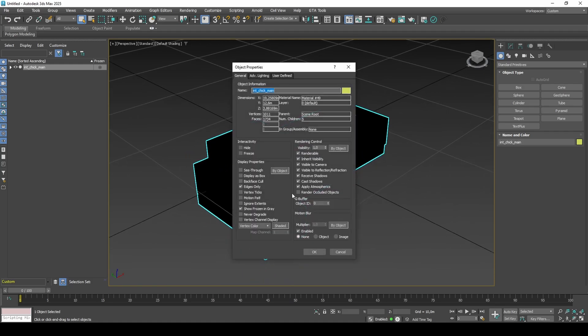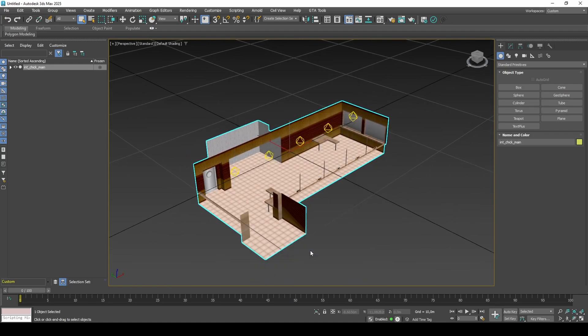You will notice it already has some existing lights. I will create my own, though. In the example I had shown earlier, there were three types of 2DFX shadows.